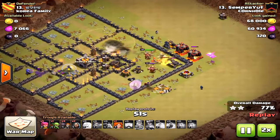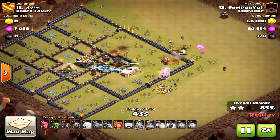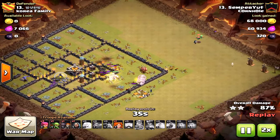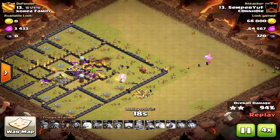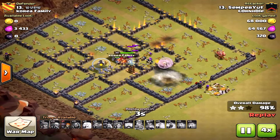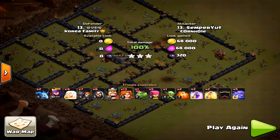Anyway, it doesn't really matter — I'm nitpicking at this point because he did get the three star. But it could have been dangerous; time was actually going to be a little factor at the end. Those baby dragons really helped, and look at those tesla farms — he saved one valkyrie for the teslas. That was well done. But don't let the queen be by herself too long because she will drop.